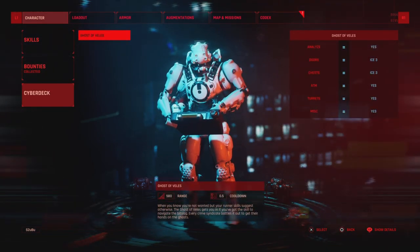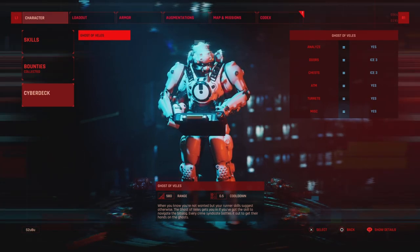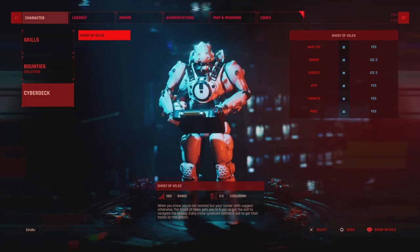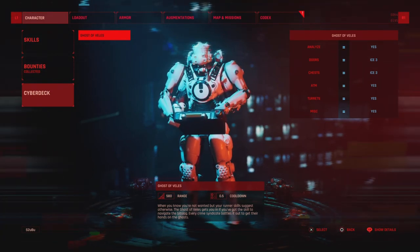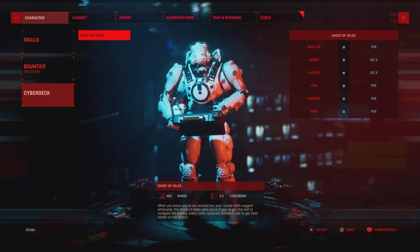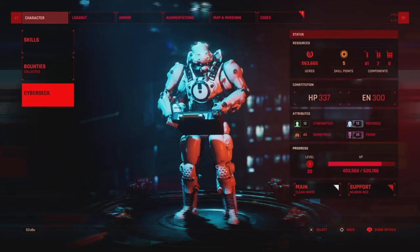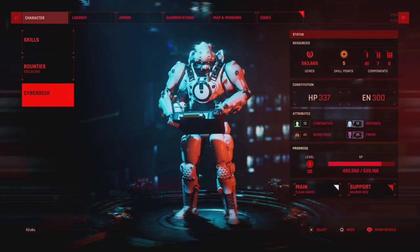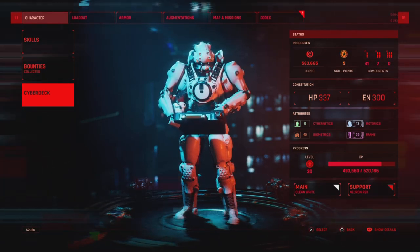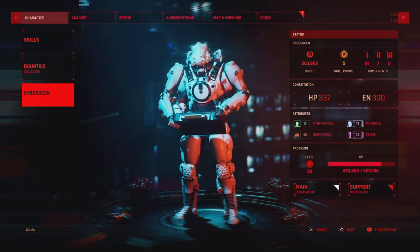So we've got the best cyberdeck there is. Now you can't choose this, you just have to find them in the world. What this does allow you to do is basically hack absolutely anything. You can analyze enemies, open all doors, open all chests, hack ATMs to get free credits, hack turrets as a defense platform, and hack health and energy outlets as well. For me that's an absolute essential because getting your cyberdeck up that level means you're not going to run out of money or anything of that nature.